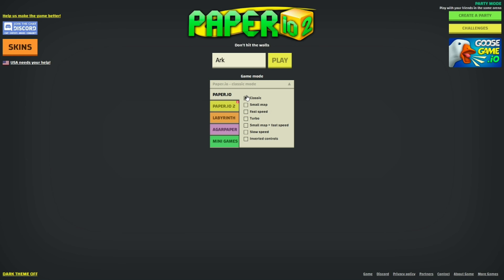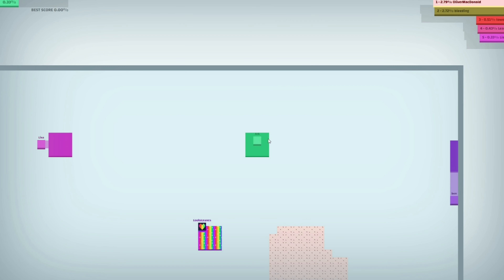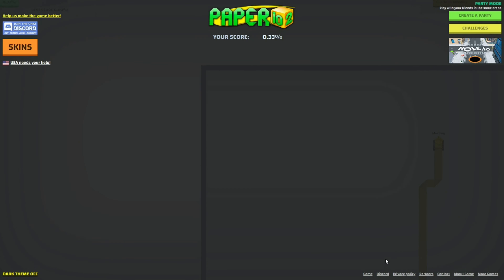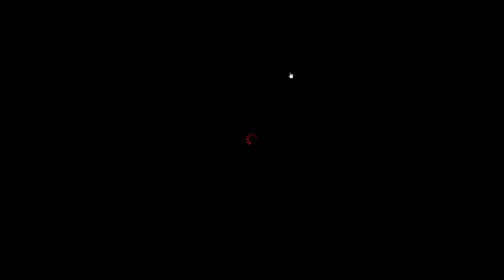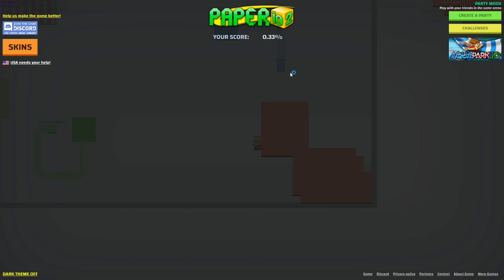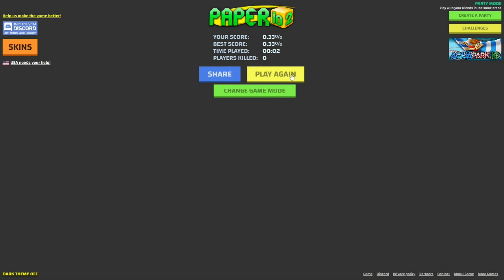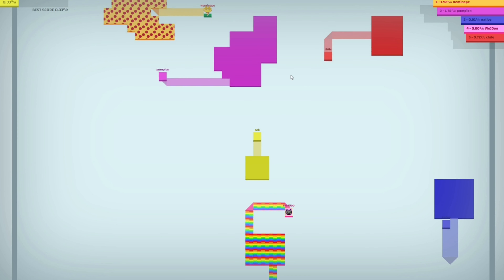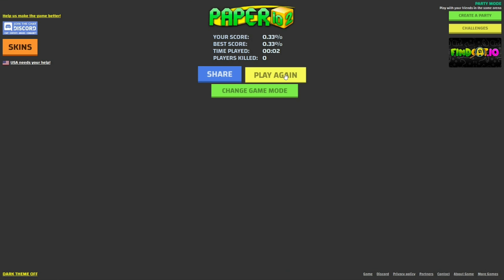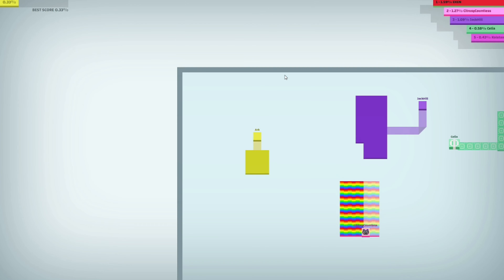This is Paper.io 1 — it's where there's a square sort of thing. You can go small map plus fast speed, but I believe you have to use the arrows for this one. The map looks really small, but I'm terrible with the arrows.